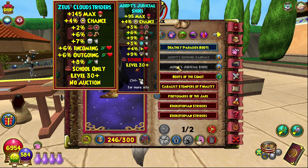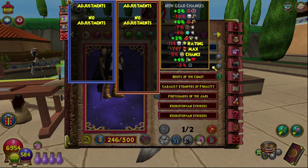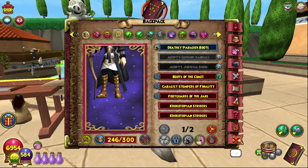These boots give 95 max health, 4% power pip chance, 3% balance accuracy, 6% balance damage, 6% fire resist, 3% ice resist, 4% incoming health, and 9% storm resist. Balance school only, level 30 and up — no item sets or other adjustments can be added to this card.